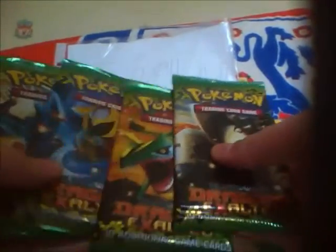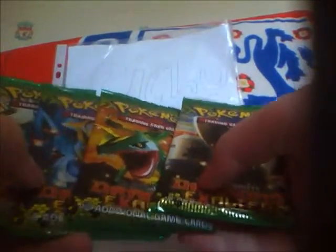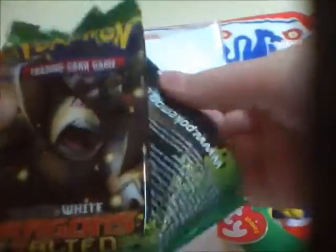Hi YouTube, TarzairC9 here. Today I've got four packets of Dragons Exalted. I got these as a gift for doing good at school from my parents. I want to reach a design and probably the order I want to open them in: TarzairC9, Rayquaza, Guillotina, Garrido. TarzairC9 is my favourite from Black and White — my favourite legendary, because he doesn't have an evolution. So yeah, let's get opening.